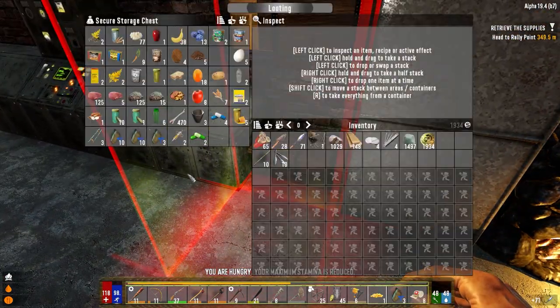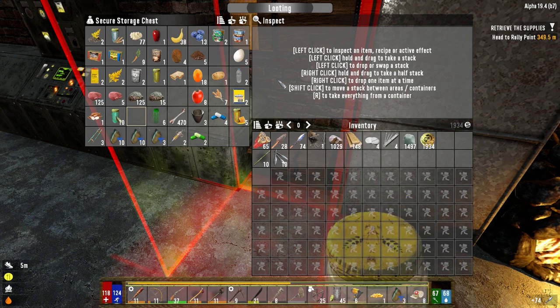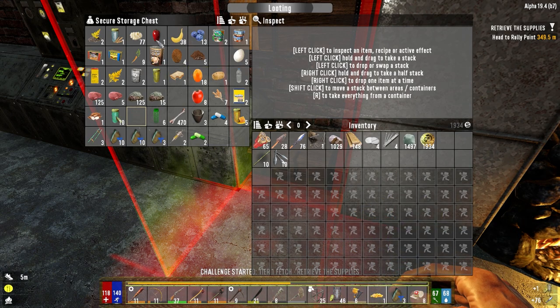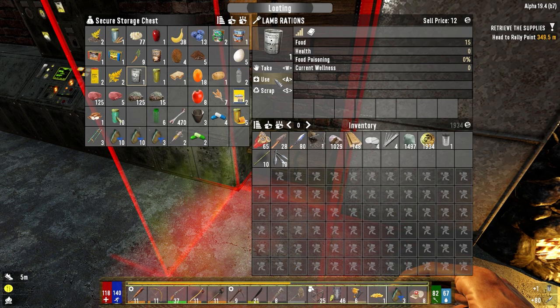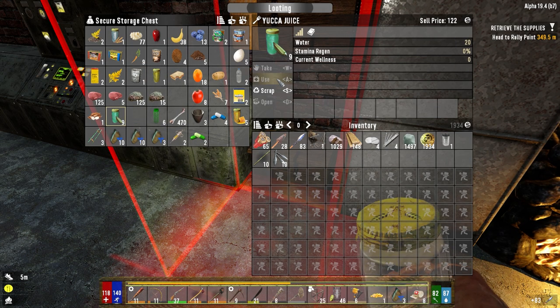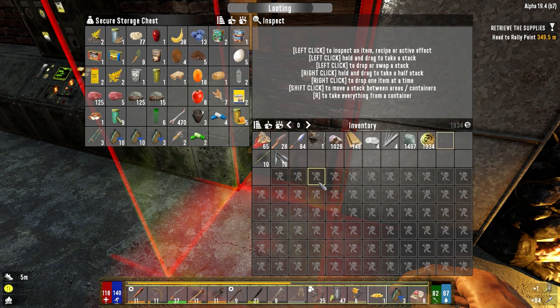We do need food. We don't really have anything — we're going to need more than that if we're getting out of here. We got one apple. Lamb rations, no food poisoning. Let's go ahead and use just one for now, and probably another one of these guys. Let's scrap the can.